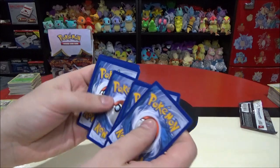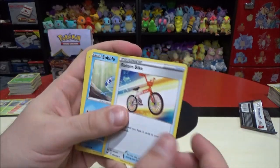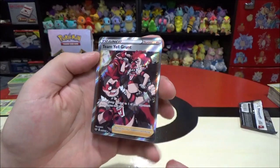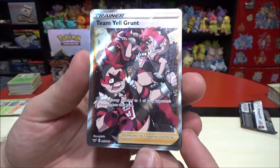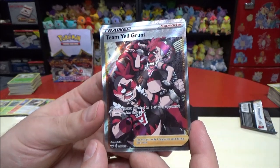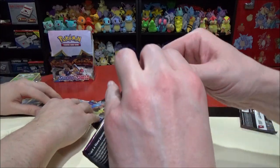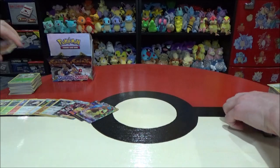Pack twenty-two — number twelve for me, around pack 24 in total out of 36. We're like two-thirds of the way there, still hunting for that gold. Energy, Great Ball, Galarian Linoone, Rotom Bike, Sobble, Blipbug, Wooloo, Joltik, Silicobra reverse rare, and Team Yell Grunt Full Art! This is card 202 out of 202 — the last card in the set. I love Team Rocket, so Team Yell Grunt is not bad. They're basically supporting Marnie. The Full Art card is pretty neat.